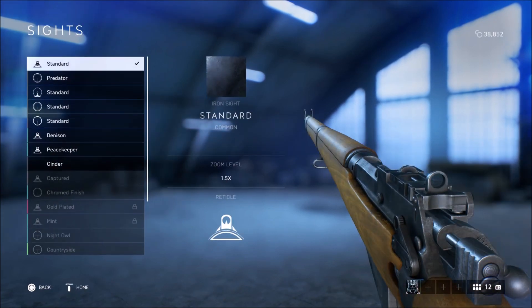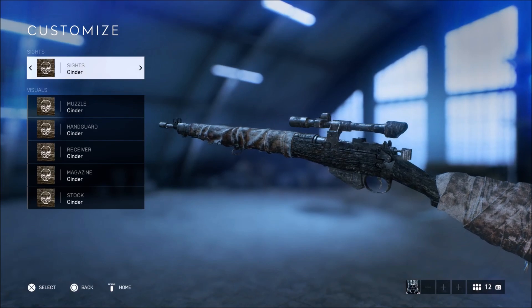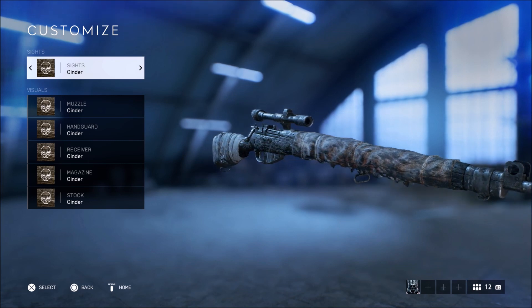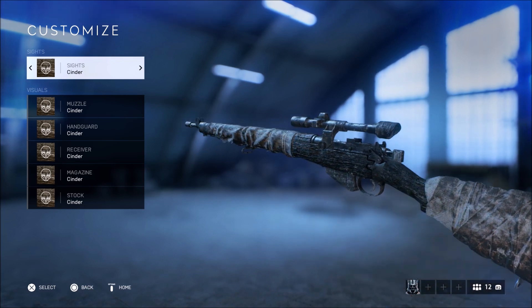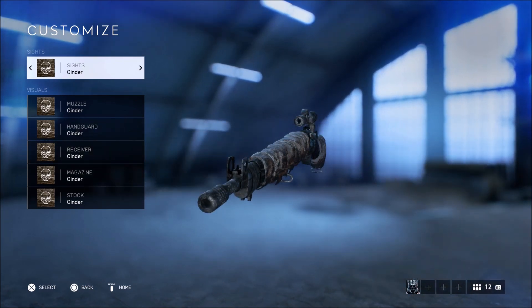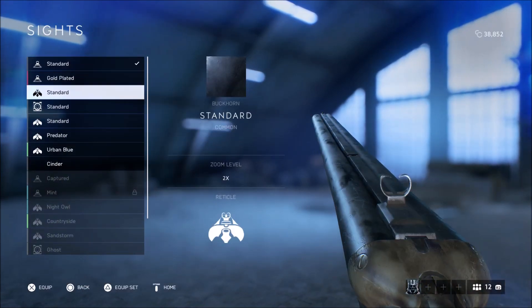Moving on to one of my most favorite weapons right now is the Lee Enfield, and this looks absolutely badass with the Cinder camo. It just changes up the weapon so much and makes it look so good. I cannot wait for them to add these camos into Firestorm so I can use this weapon more often.